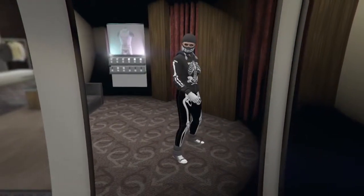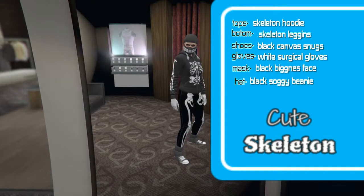Let's go to their names. Shoes: Black Camels. Knacks. Gloves: White Surgery Gloves. Tops: Skeleton Noodle. Bottoms: Skeleton Legends. Head: Black Saggy Blin. Mask: Black Pigness.